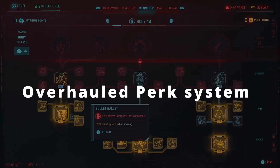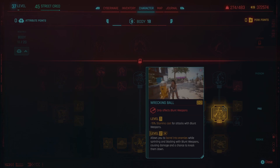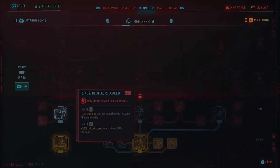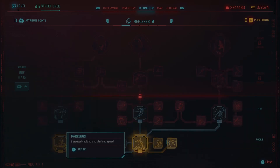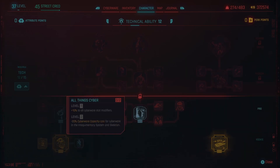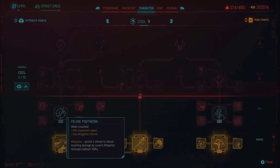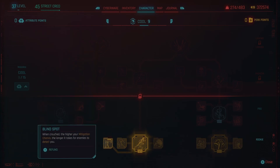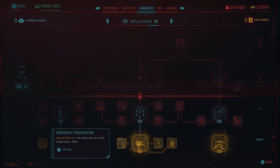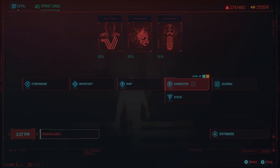Perhaps the most significant change in this patch is the complete overhaul of the perk system. The old system was more about passive buffs, but the new skill tree introduces game-changing abilities that fundamentally alter the way you approach combat and interact with the world. Whether you prefer a stealthy approach, want to become a cyber ninja, or take on a more action-oriented playstyle, there are perks and abilities to suit your preferences. The addition of abilities like cloaking, slowed time, and bullet parrying adds depth and excitement to the already stellar combat system.